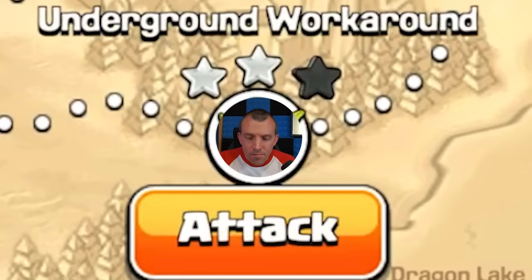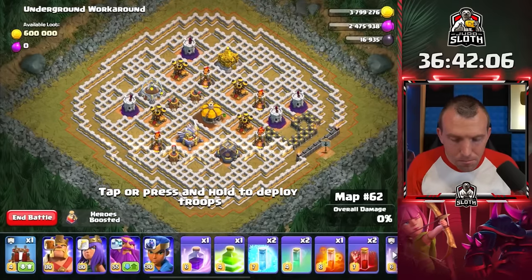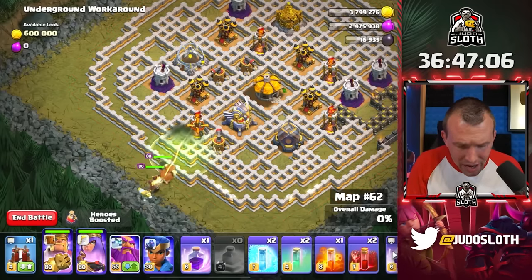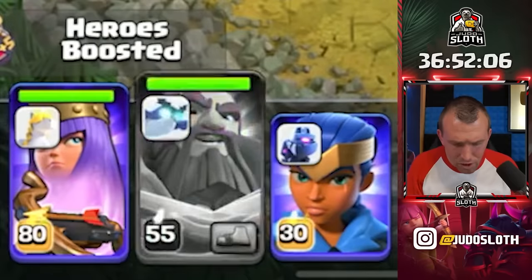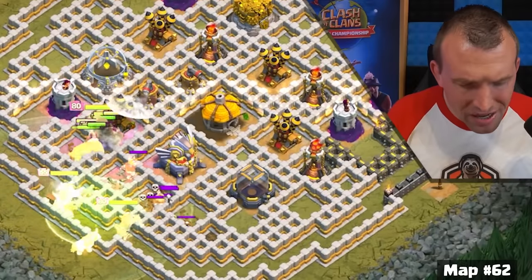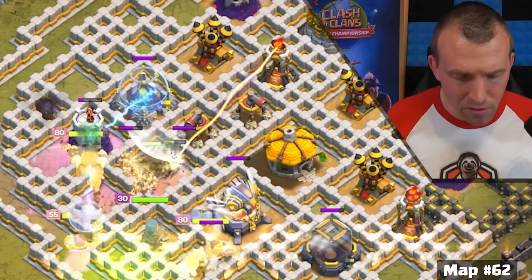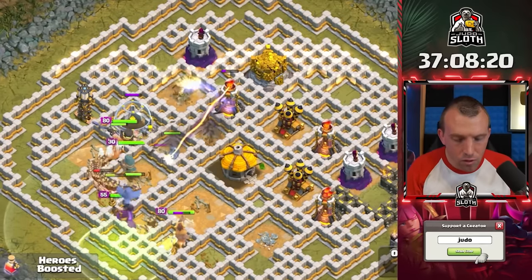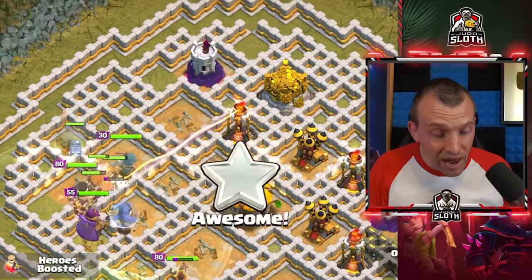We have the first map that I have not three-starred — an Eagle and multiple single target Infernos. I kind of feel like a jump spell is needed here to get into that single target Inferno. Grand Warden ability — they also look a little bit higher level so I'm not sure if the Royal Champion Seeking Shield is going to get through. We've got plenty of freeze and invisibility spells, but maybe we need to start tailoring spells to the maps.